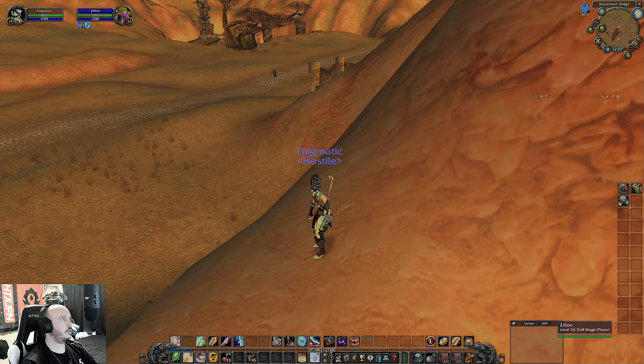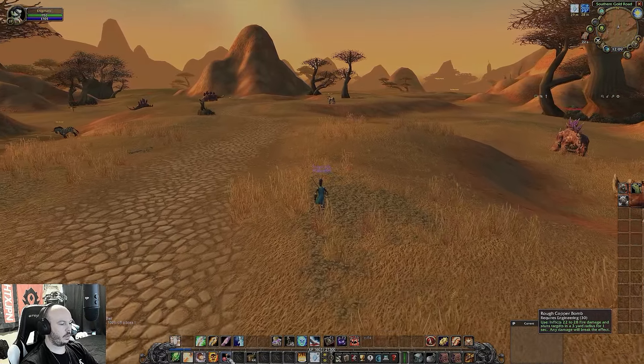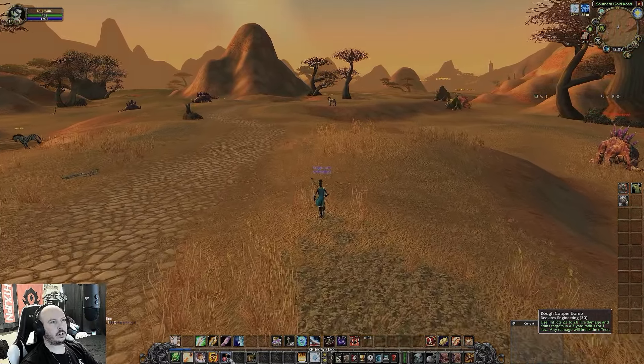And engineering — you gotta have your bombs. I'm currently working on engineering. The explosive sheep, the bronze bombs — anything that does a stun. This is a one-second stun, the bronze bomb is a two-second stun. Is it impactful? No. Is it a stop-cast? Yes. Doesn't matter if the stun is long or not — what matters is that you can stop casting with it. We're level 19s, it takes one or two good hits, and that makes or breaks the game. Being able to get off a bomb and stop-cast their heal? You just broke the game.